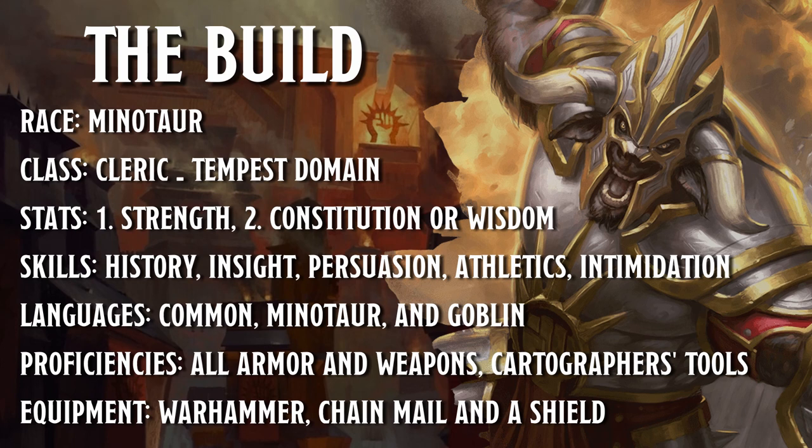Languages are pretty simple. Pick common and minotaur, and from the Legionnaire background go ahead and pick up goblin. You can make a case for celestial instead of goblin if you want to play a higher-ranking or special ops sort of character that answers directly to the high command of the legion, but I went with goblin as it allows you to play more to a street-level angle. For proficiency you get access to all weapons and armor, and I chose cartographer's tools as it is fitting for a Minotaur to read maps and not get lost. Starting equipment is warhammer, chainmail, and a shield. The warhammer has the versatility to up your damage from a d8 to a d10 with two hands, but the most important choices are your armor and shield — with chainmail and a shield your armor class is a solid 18.